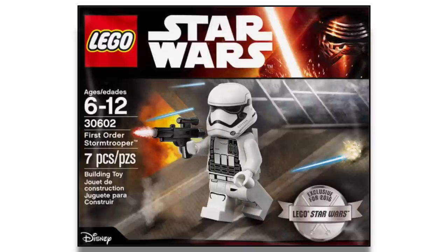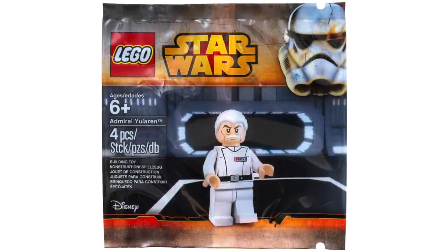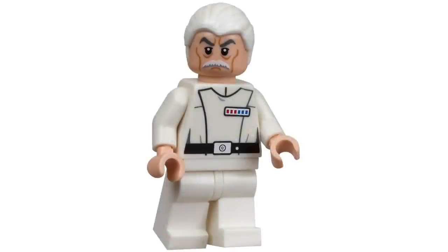Next up at number 7 is Admiral Yularen. This is, I believe, the only time LEGO ever made the Star Wars Rebels Admiral Yularen. He looks pretty good — it's a pretty simple minifigure, which is why I'm not particularly drawn to him. He has a cool hairpiece and a really unique-looking face. I like the torso print — it's plain but effective. There's no special leg print, nothing super cool on the back. It's just a pretty plain figure.